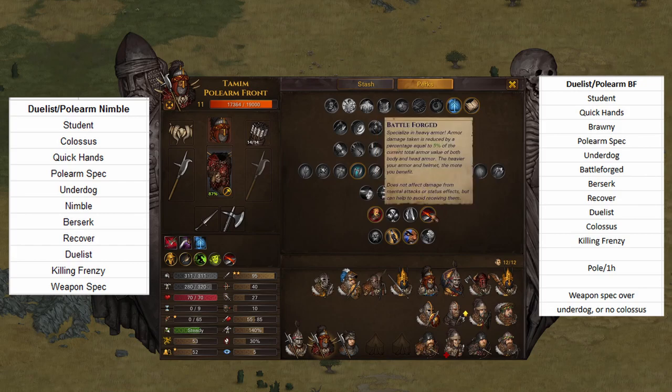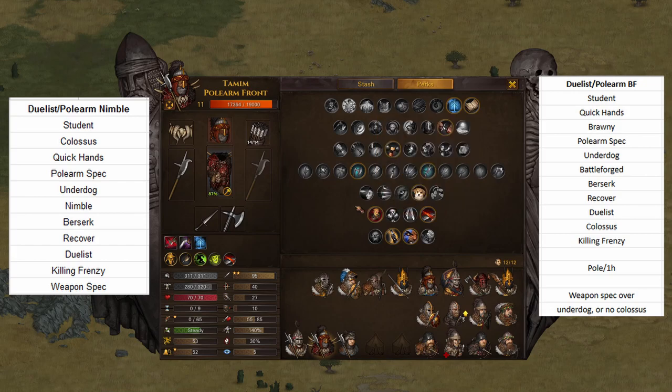Next we have Battleforge — this is the Battleforge version of the build. Then Berserk, then Recover. So far you're actually just a two-handed Polearm user, which isn't that great of a build on its own. You could even run this guy as a two-hander with a great axe up until that point. But once he gets Duelist, that is when he becomes this build.